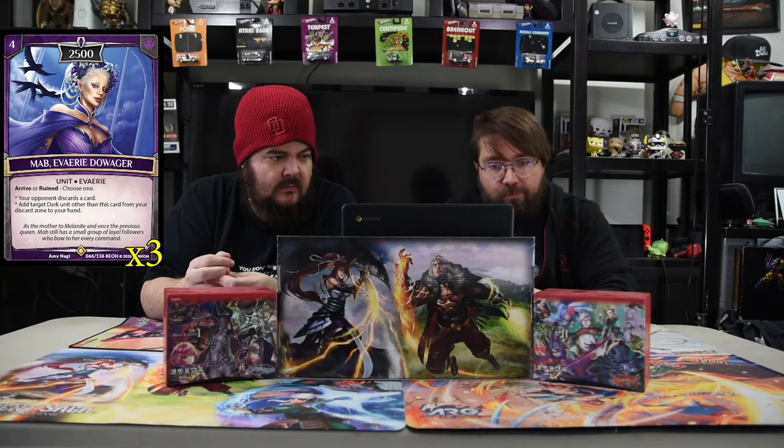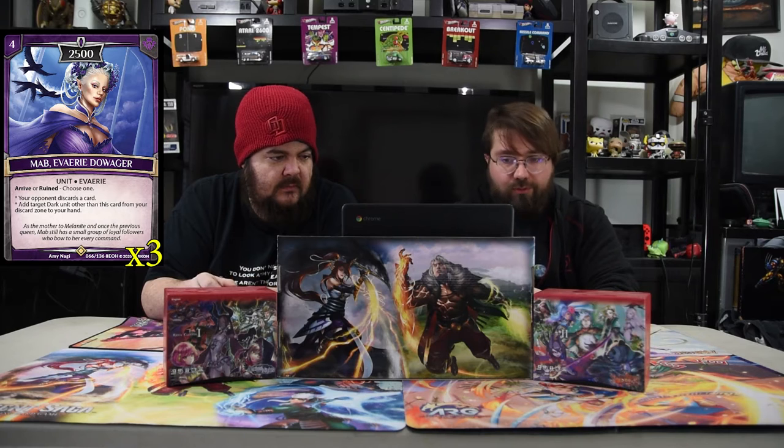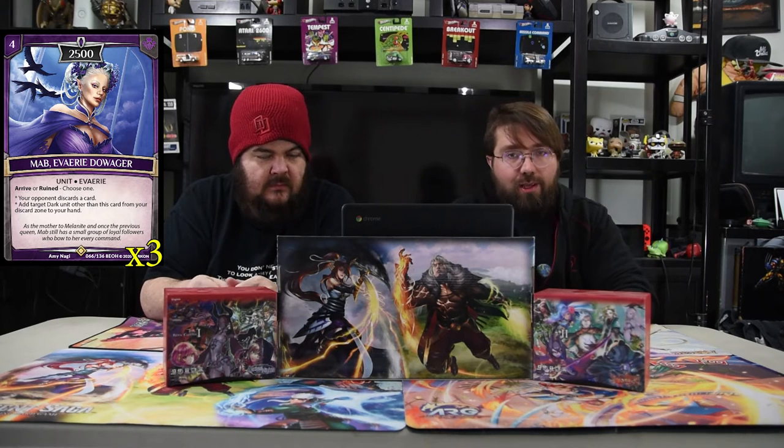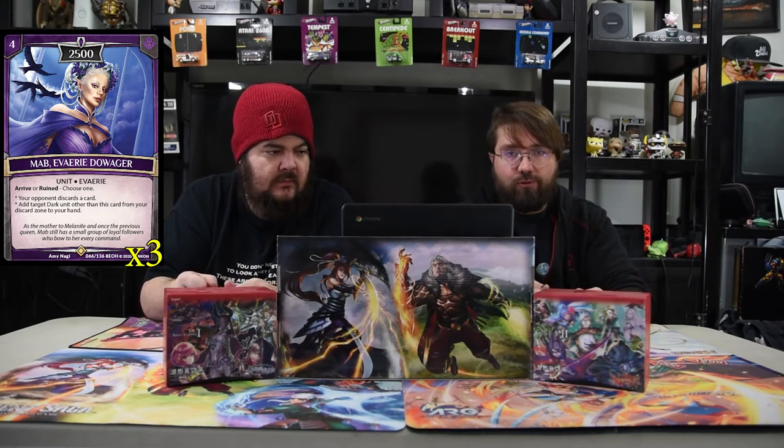Maib, the Very Daughter, is a four-drop 2500 with an arrive or ruin trigger. You choose one: your opponent discards a card, or add a target dark unit card from your discard zone to your hand other than this card. So you can loot dudes, or arrive, discard, die, discard — just get that done.